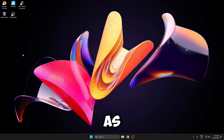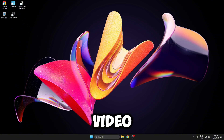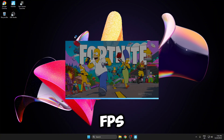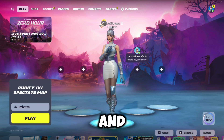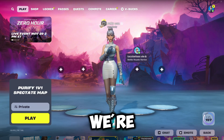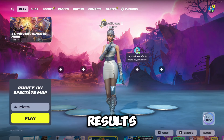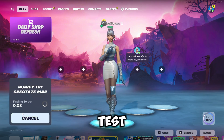I'm currently on stock Windows. As you can see, I've just installed Fortnite, OBS, and Google so I can record this video. I'm going to be launching up Fortnite on stock Windows and benchmarking our FPS in a creative map. I've just loaded onto Fortnite on stock Windows and enabled performance mode. The map we're going to be using for these benchmarks is the Purify 1v1 Spectate map, as I know this map gives good performance and the most accurate results. I'm going to load into this map now.